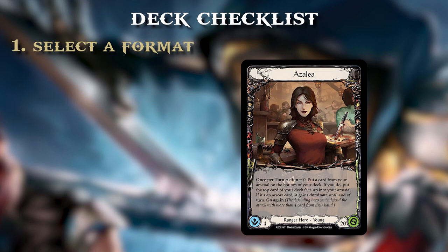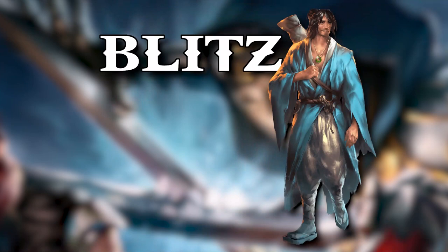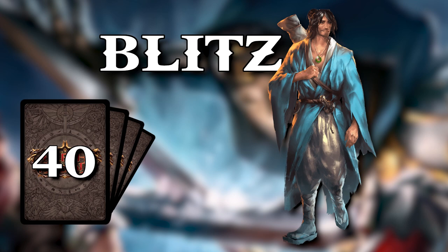Let's practice what we preach — if you are a visual learner like I am, let's do this step together. I'm going to pick the Blitz format. Like I said it's my favorite format. It's got a slimmed down 40 card deck and you use the young hero. Those are both important notes to make.